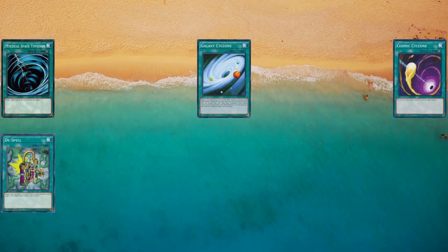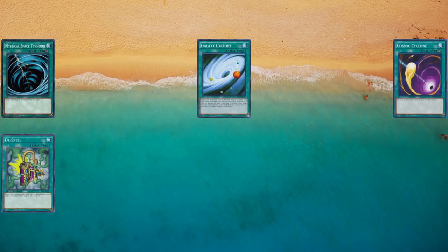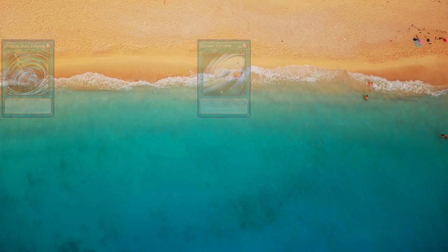Sidegrades — cards with similar power level and functionality — also increase the power ceiling for decks since they offer more deck-building options, but do not exactly change that high watermark. This is at the crux of my difficulty with cards being labeled as strictly better versions of other cards, where it is not always tied to an objective metric. That being said, there are still more cards I want to talk about when discussing the MST lineage.